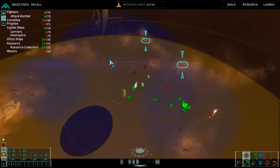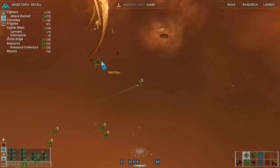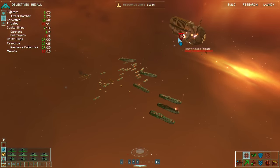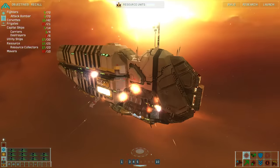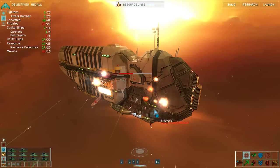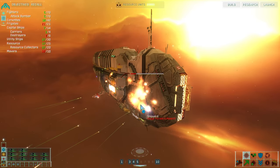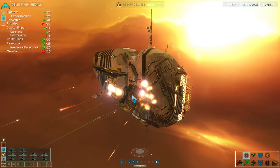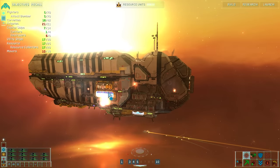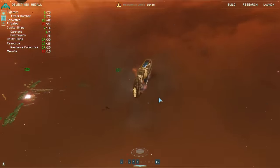I've just got a bunch of resource collectors here — I probably should take them out so I get more money in the end, but I have a lot of money as it is. He made a heavy missile frigate this time — that's perfectly acceptable to be honest. Prepare order confirmed, gunship squadron complete. This guy's done.